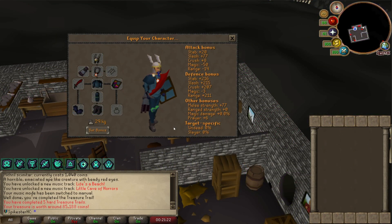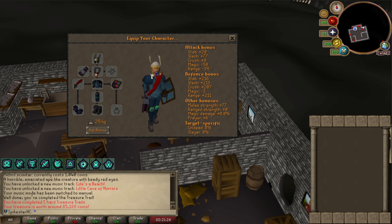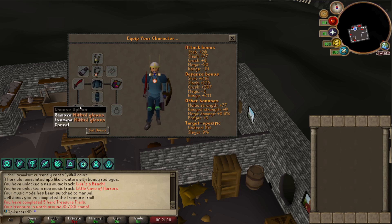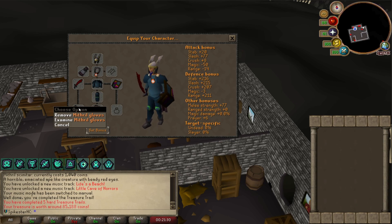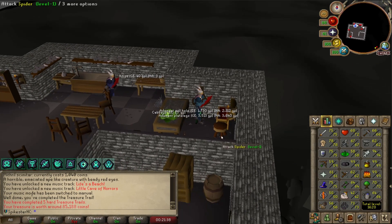I'm trying to think of what items I could most easily upgrade apart from the shield — I'll be getting a Defender at some point. It's either the Amulet or the Gloves; I think I can do some more RFD quests and get those up a bit. The easiest way to get an Amulet upgrade might be to get 83 Hunter, catch a Dragon Impling, and see if I get a Glory.